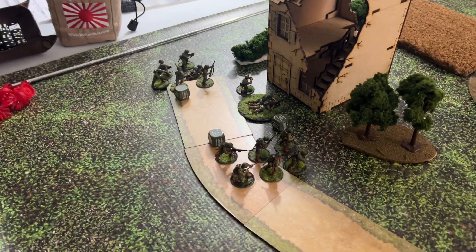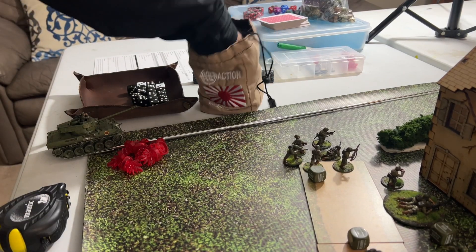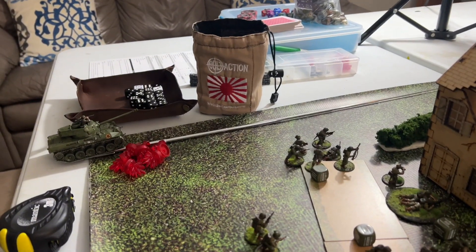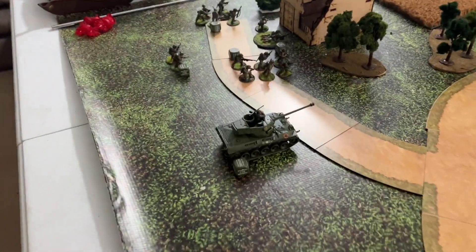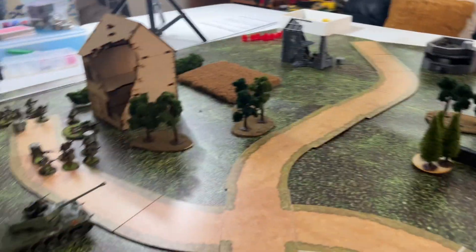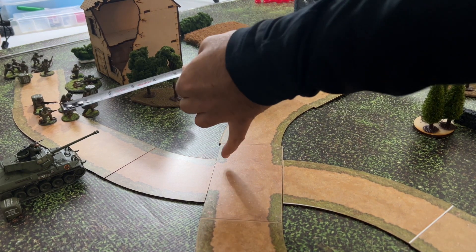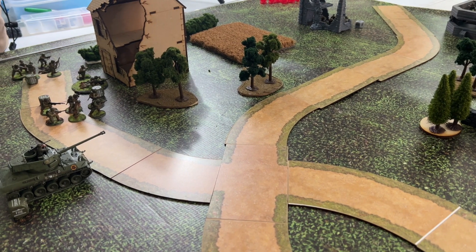Airborne orders: the second airborne squad ran to behind the trees and house. The Airborne lieutenant and bodyguard advanced. Then the Hellcat advanced onto the board and is going to take a shot at the German medium machine gun team.